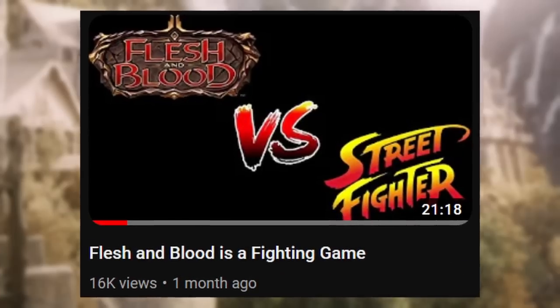But the thing is, in Flesh and Blood life total affects your resources a bit differently than it does in a game like Magic or Yu-Gi-Oh. See, those are resource building games. Whether it's in the course of several turns or a 10-minute game of solitaire, the goal of those games is to typically build a board state that's better than your opponent's so you can completely out-value them. Even if a player is at one life and the opponent is still at full, if that lower-life player has a much superior board state they're probably going to win the game. But Flesh and Blood isn't a resource building game — it's a fantasy fighting game.